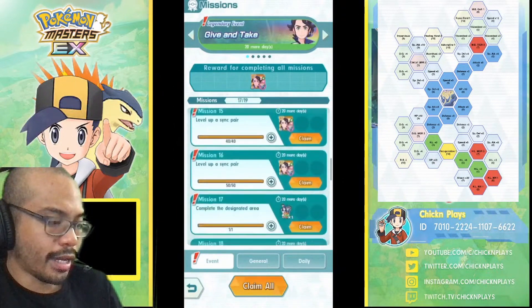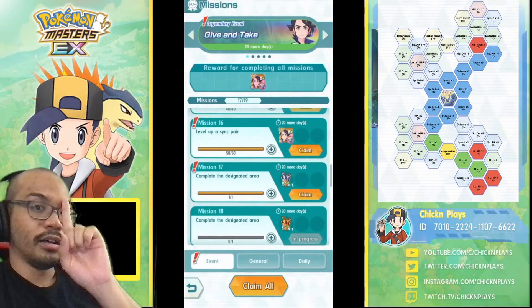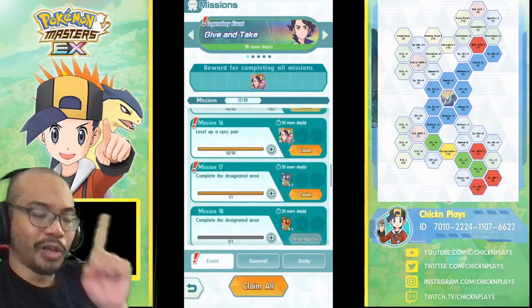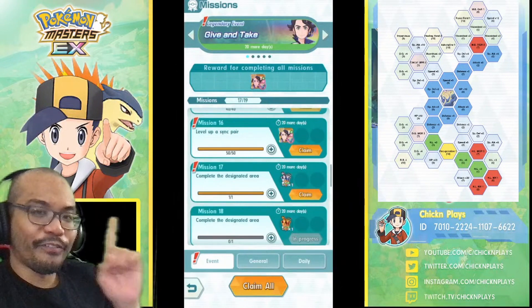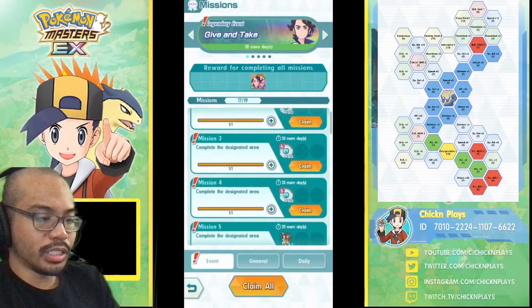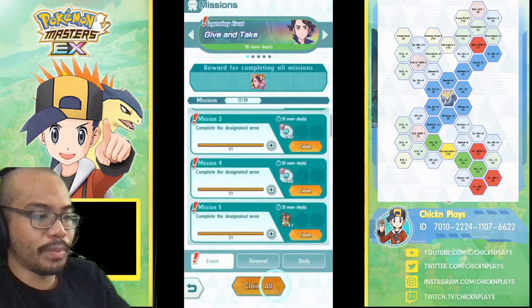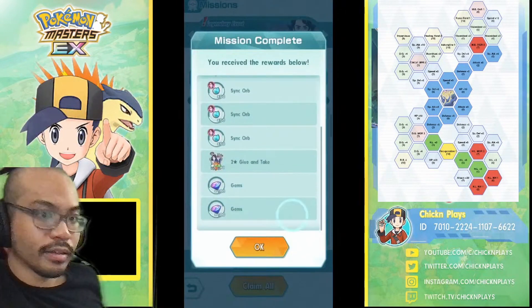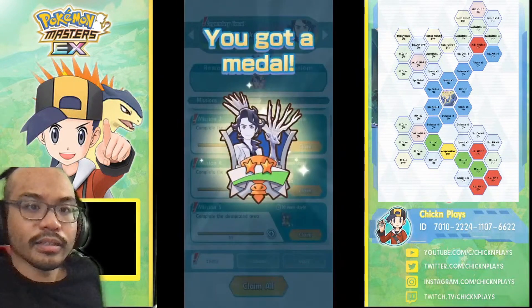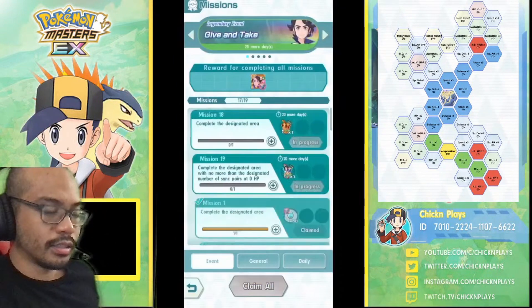I was just about to give sync orbs to Xerneas — don't do that! Go through the missions, you get free sync orbs from the missions. Almost slipped up right there. There they are — sync orbs. Let's claim them all. Give and Take two-star — alright, we got our sync orbs.